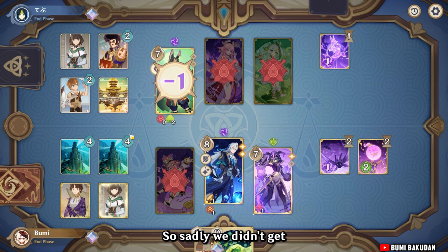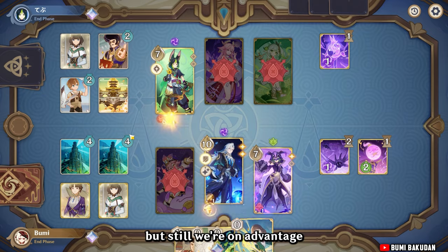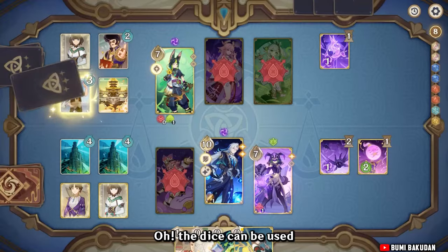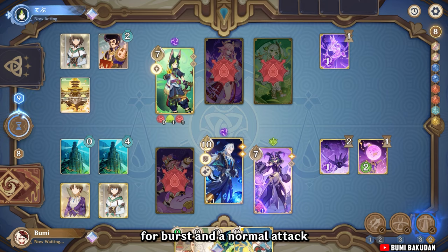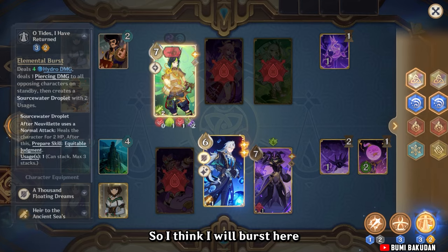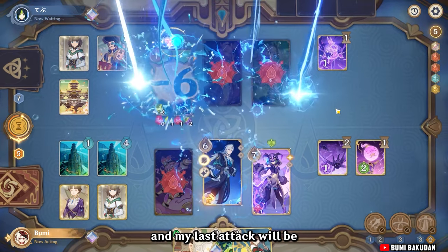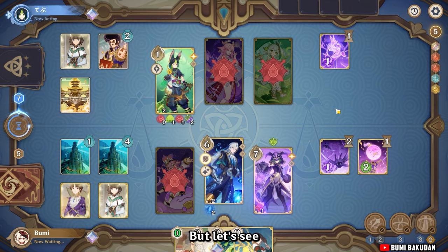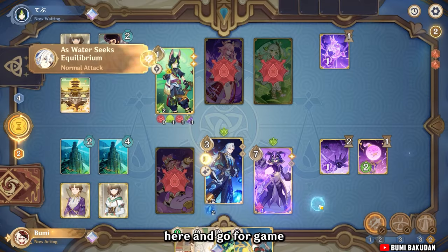Sadly we didn't get Nervolet's BIS weapon, but still we're at an advantage. The dice can be used — we got 4 hydro dice, 4 burst, and a normal attack. So I'll burst here now and my last attack will be a normal attack unless the opponent quits. It's GG — doing a normal attack and going for game.